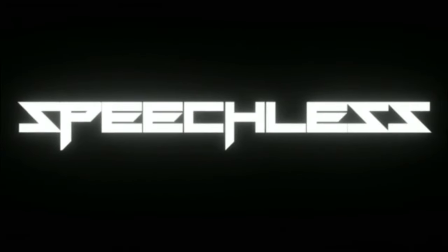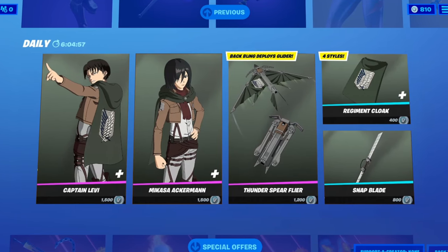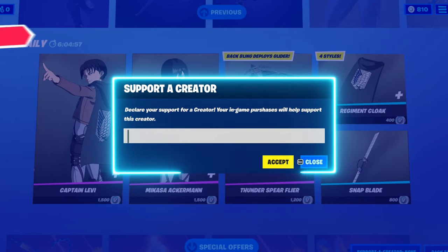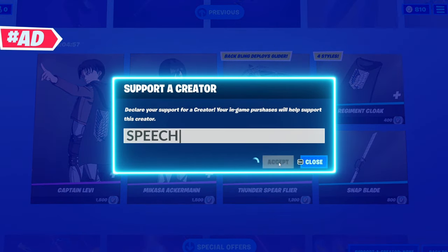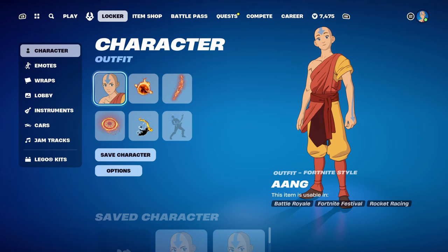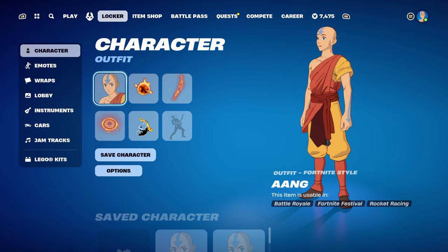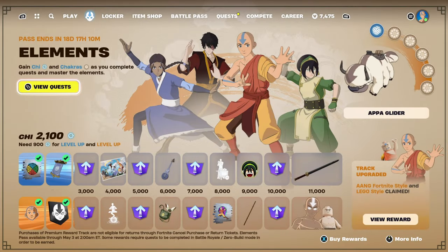Hello and welcome to Actually Speechless. Today's video is another skin combo video and today's skin is going to be Aang. This skin can be obtained by purchasing a premium reward track of the Elements of Vental, basically the Avatar Vental. It costs 1,000 V-Bucks to get the premium and as soon as you buy it you'll get the Aang skin.